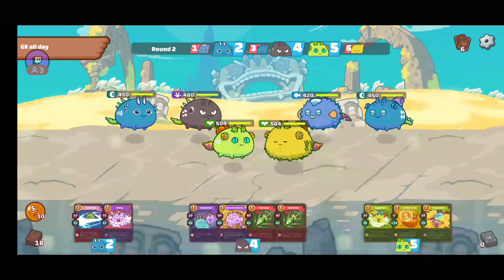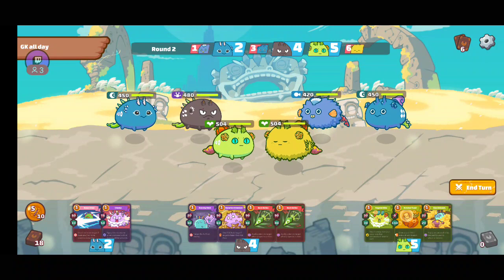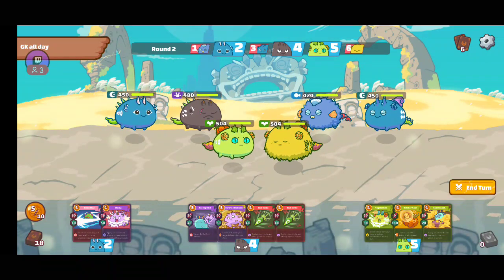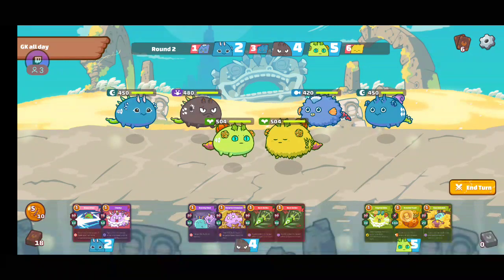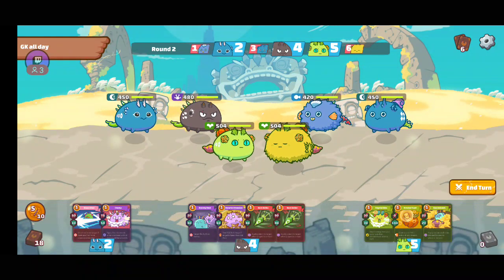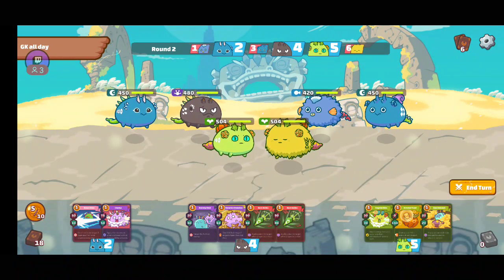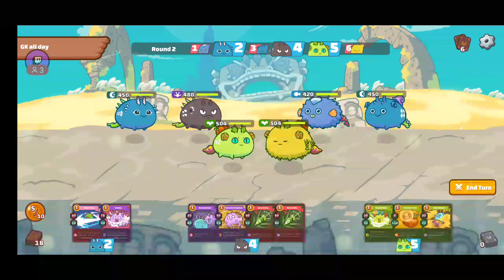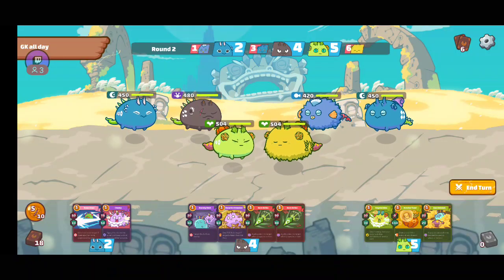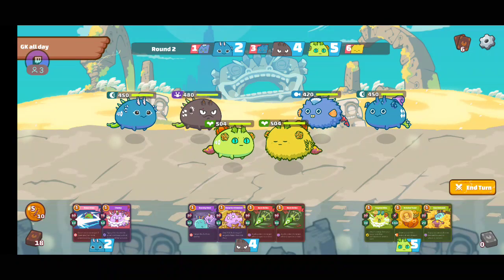Whoever started Axie from the beginning — like November or December 2020 — they must have some good axes. They would have gotten to a level that no one can match. But that is not the system with this right now. So what do you think — is he gonna backdoor us or is he gonna attack our plant? Whatever he does, we have to put up some shield.